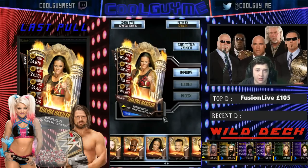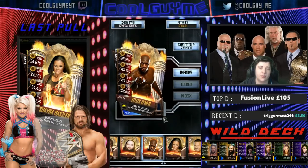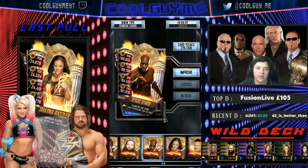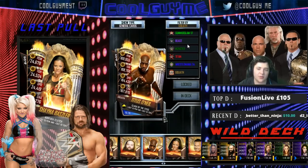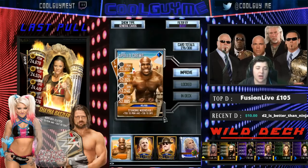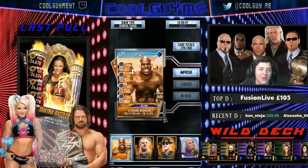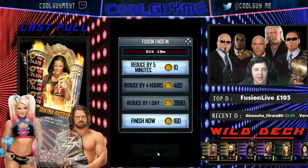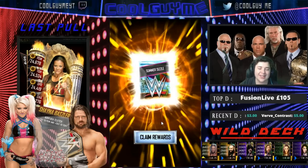We got Shayna Baszler as my last pull. My last pull technically is a support but I didn't decide to put it on. There's our Platinum Pack that I also opened off camera - I got Titus O'Neil as a Goliath in my Platinum Pack. Titus World Wide. I also, on this long streak of doing things not on video, decided to start and claim my first Summer Fusion, and I got Beast Apollo Crews - probably one of the most disappointing things I could have had. So we've got an hour and 15, we're going to speed this up for 160 credits and get my second Summer Fusion.